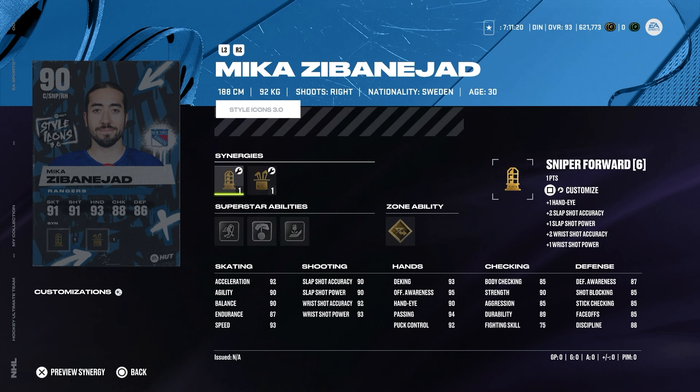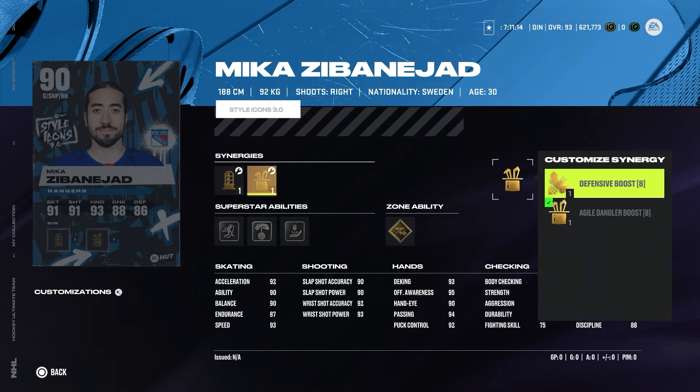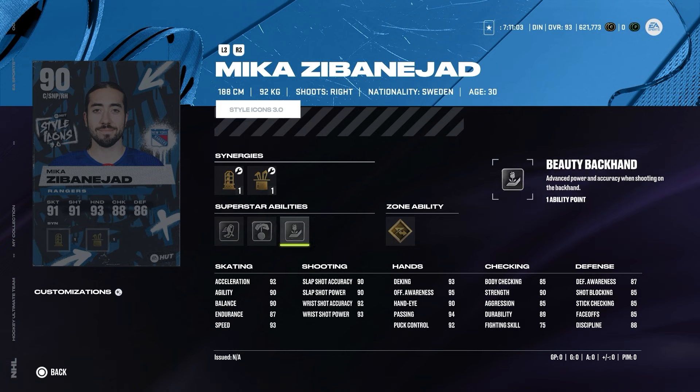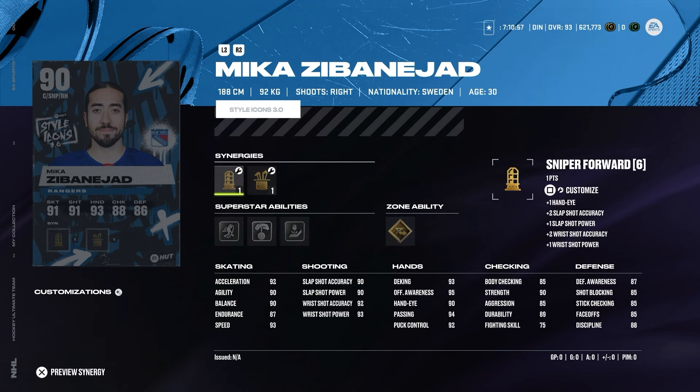We also have some non-MSP Style Icon cards released yesterday. One is Mikka Zabanejar from New York Rangers — a sniping and playmaking forward with Dangle Boost and Defensive Boost. Superstar abilities are 1T, Puck on a String, Beauty Backhand, and zone ability Elite Edges — a really fun card. I'd use him on the wing; even if you activate Defensive Boost to raise the faceoff stat, he's much better as a winger. Shooting stat at 90 is already good, hands are solid, though endurance could be a bit higher — but this is only a 90 overall card, and compared to the 93 MSP Jack Eichel, Zabanejar is a really fun card.